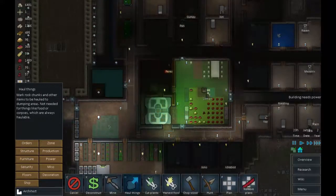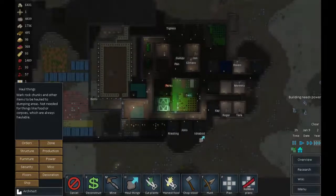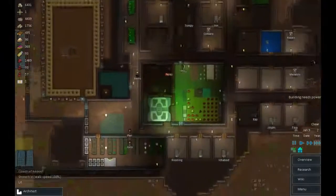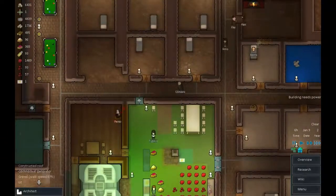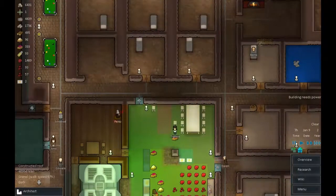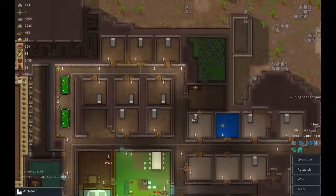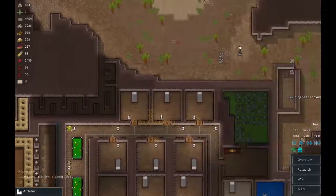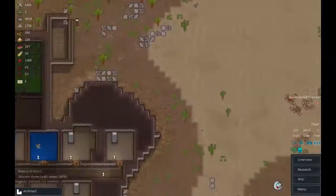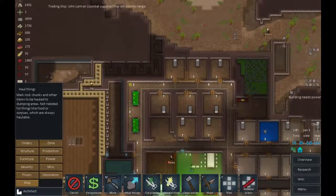Let's put another haul order in. There we go, let's just get those last few bits and pieces that were moved around. This all needs to be rebuilt. Let's load down my list of things to do — we should put tables and chairs back in there, some bedrooms need rebuilding. We're alright at the moment; I think we're back where we should be. Let's start getting some extra build jobs put in.